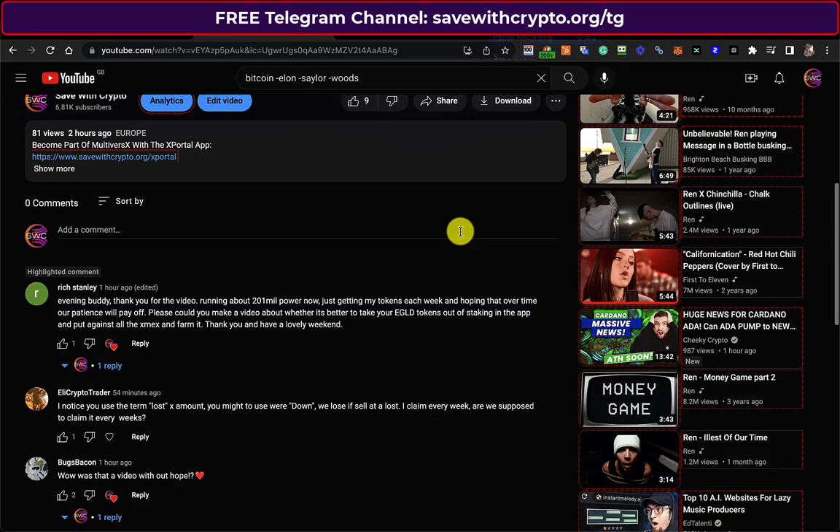Let me answer a question from Rich Stanley who said: 'Evening buddy, thank you for your video. Running about 201 million power now — I guess he means energy — just getting my tokens each week and hoping that over time our patience will pay off. Please could you make a video about whether it's better to take your eGold tokens out of staking in the app and put against all the XMEX and farm it?' That was actually the original strategy we were doing back in November 2021. Everything seemed fine because we assumed the price of MEX or LK MEX would go up over time, and of course it didn't — it went down rather badly.